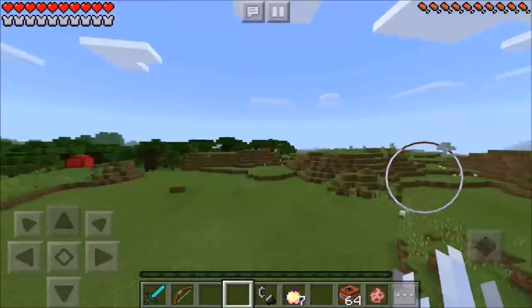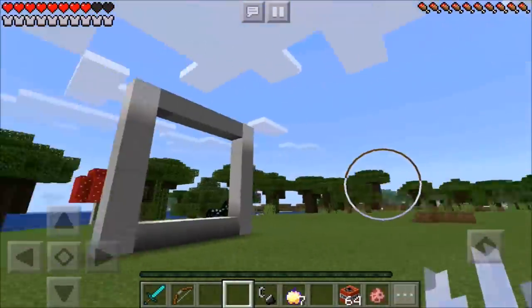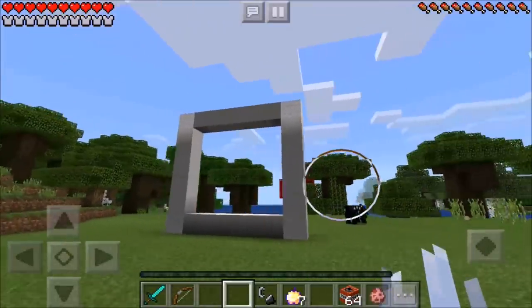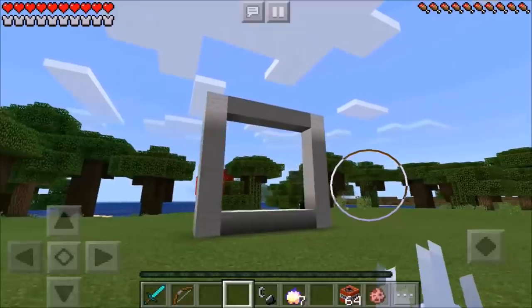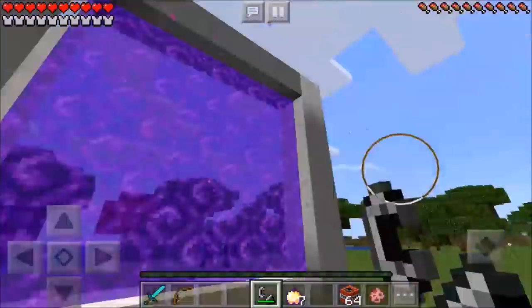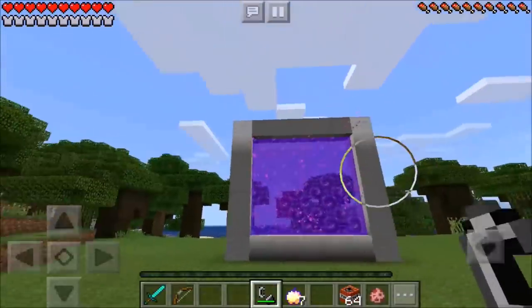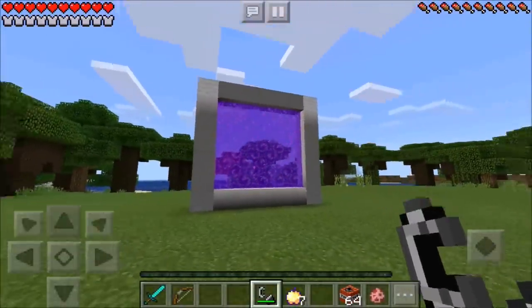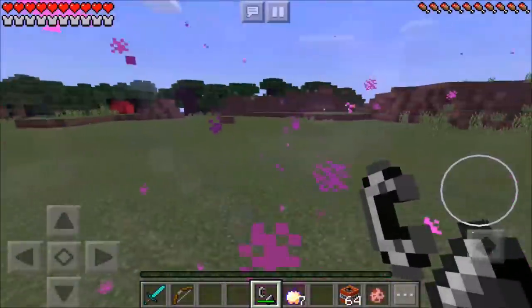And now you can just go ahead and run and jump on down. Take a look at this absolutely amazing, beautiful, epic frame you have just created. Now you want to pull out your flint and steel and light this baby up. Boom! Wow, don't that look absolutely amazing? That would definitely make me want to scroll down and smash that red subscribe button.